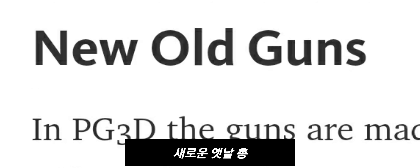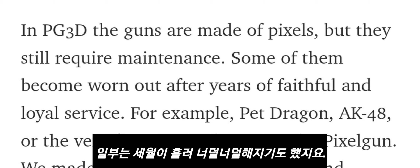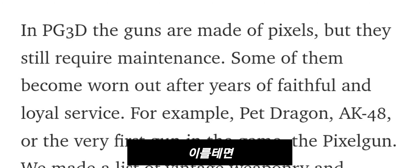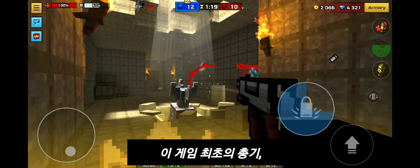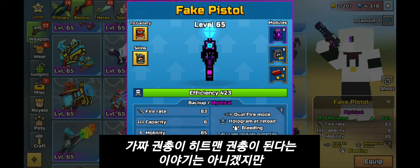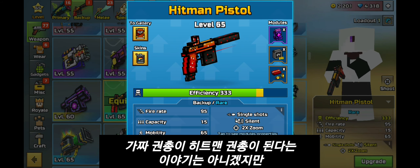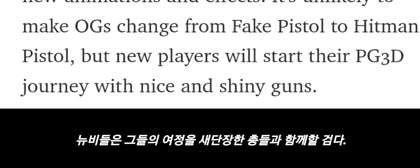New old guns. In PG3D, the guns are made of pixels, but they still require maintenance. Some of them wear out after years of faithful and loyal service — for example, Echodrago and KK No. For the very first time in the game, the Pixel Gun team made a list of vintage weapons and started the restoration work. It's unlikely to make OGs change from the Fake Pistol to the Hitman Pistol, but new players will start their PG3D journey with nice and shiny guns.